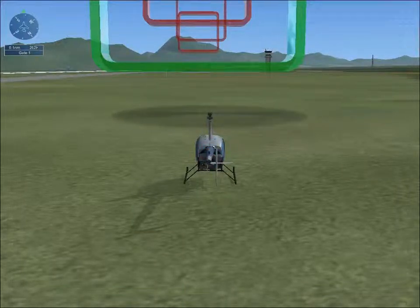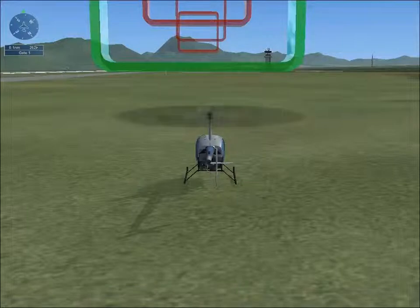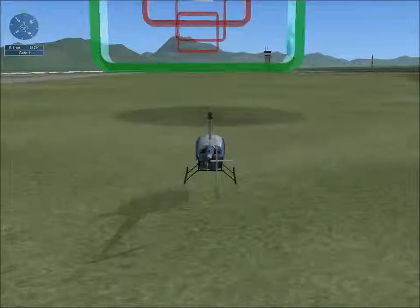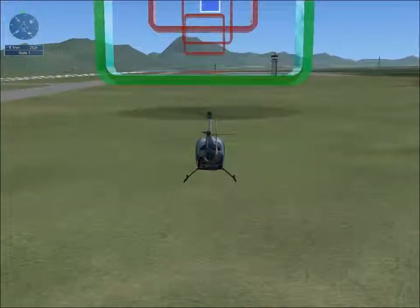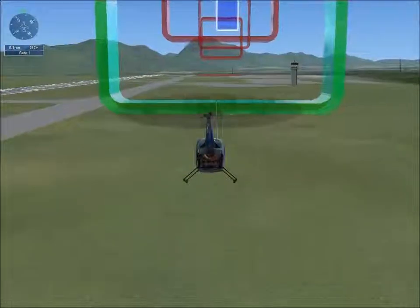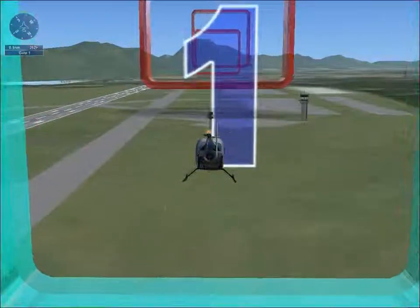To take off, slowly add some power with the throttle, just a little bit at a time. The helicopter will rise when there's enough lift on the rotor blades. Push forward on the stick to start moving forward and use power to control your altitude. You shouldn't need more than about half throttle most of the time.